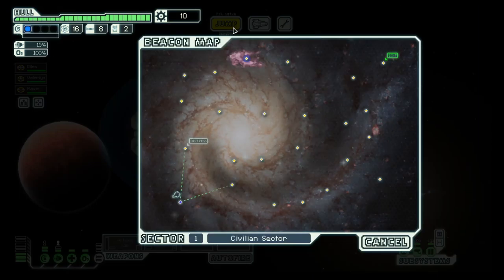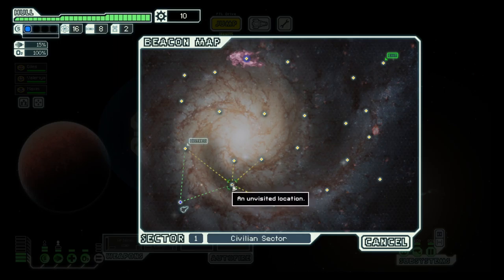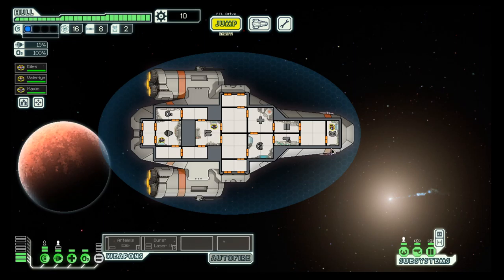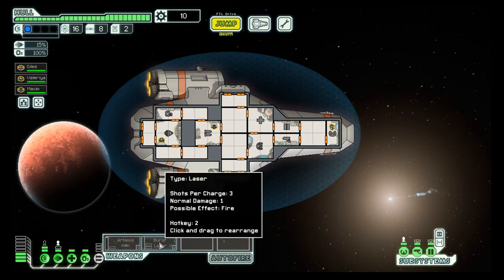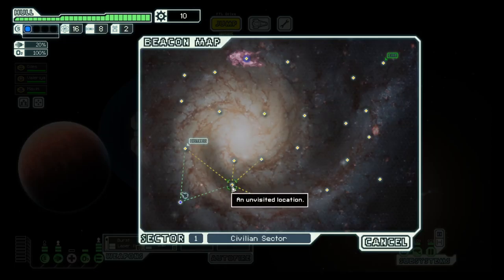Let's see what we got here. Nice exit point. There's a distress call right at the start, but I'll go to this beacon first and then to the distress. Let's sort out our weapons — power everything up, two on engines. The medbay we are currently not using. So let's go.